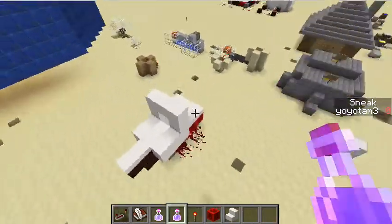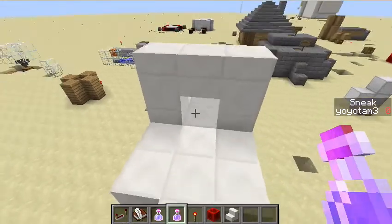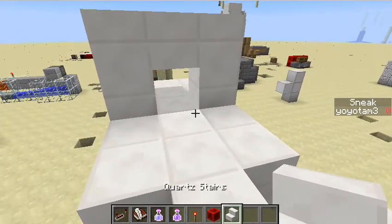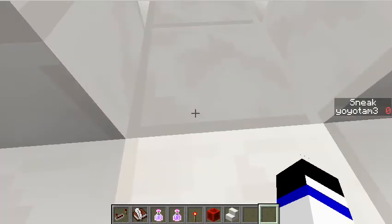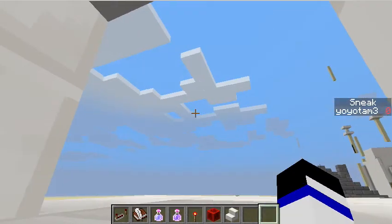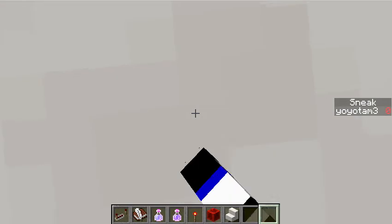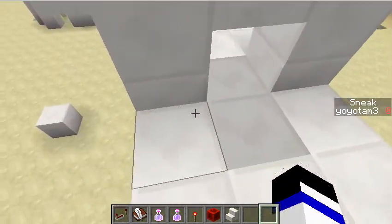So here we are, and there's no possible way that I could actually get under this gap, right? For this gap, it's a Shrink Ray. And if I walk in, I'll shrink. I'll just show you that really quick. If I walk here, as you can see, it's shrunk. And now I'm really, really small. See? Tiny.